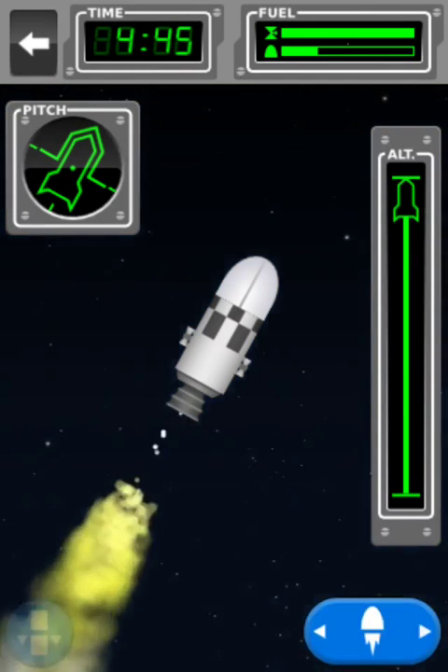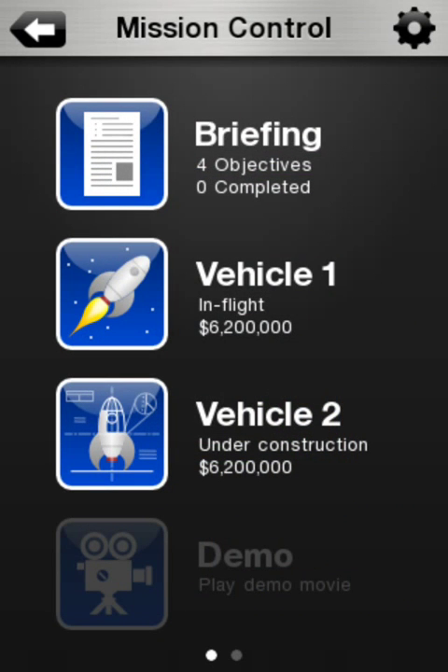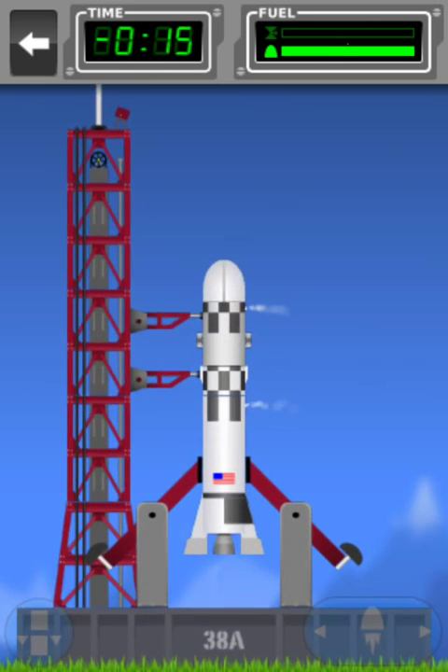Here we go, and we have achieved orbit. So while we're there, look — as you can see, in flight is actually a rocket in flight. Now while one rocket is launching, you cannot launch another one simultaneously. You have to get the other one into orbit to do it.